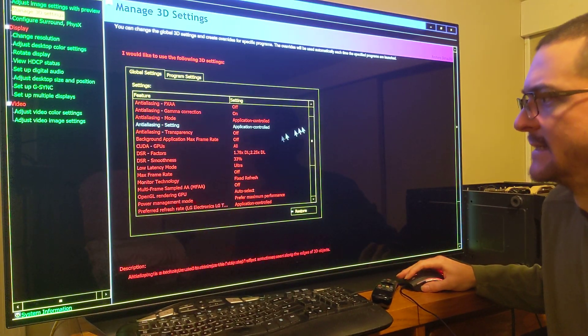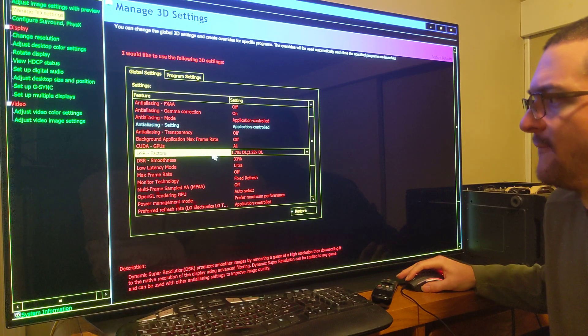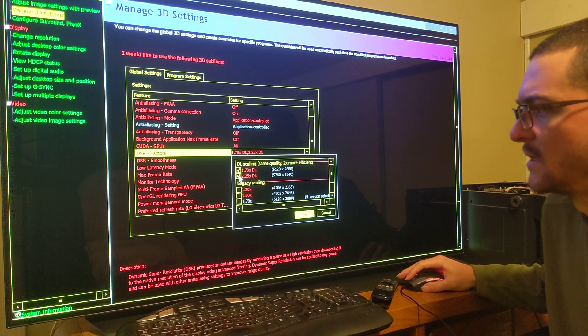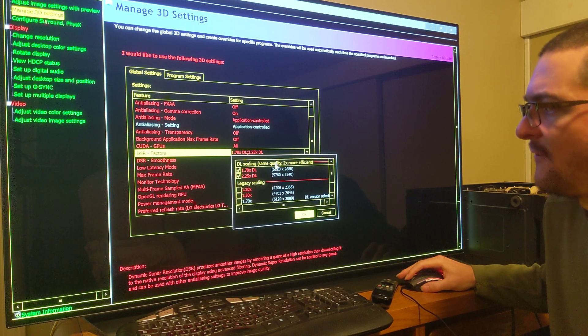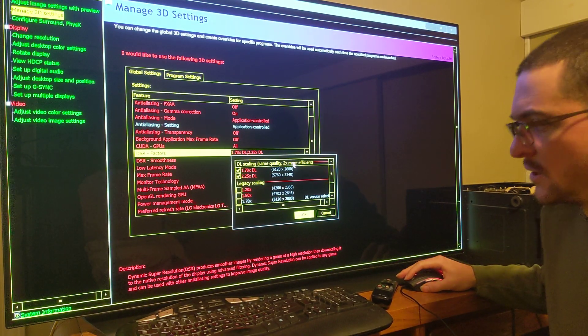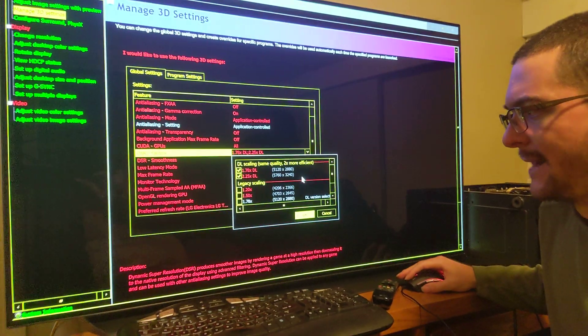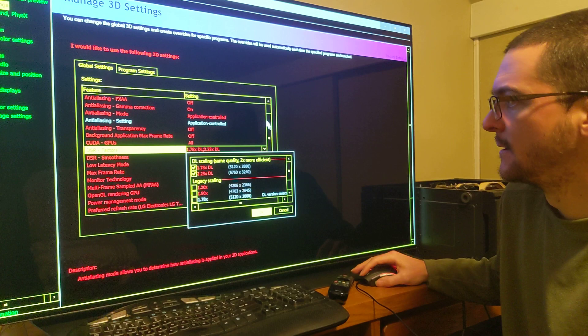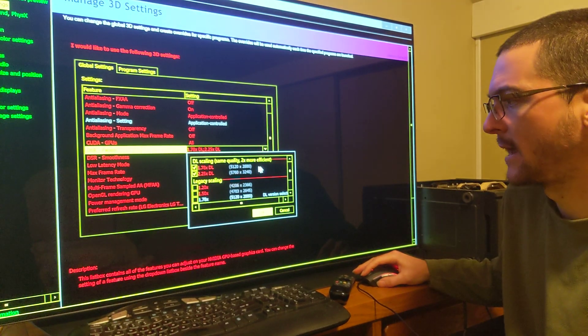I am using DSR Factors at 1.78x - that's the one I'm using. These two resolutions at 1.78x and 2.25x have tremendous quality but they are more efficient - they require less and are less demanding. Of course they are still super demanding because it's beyond 4K.